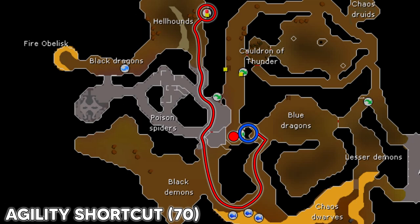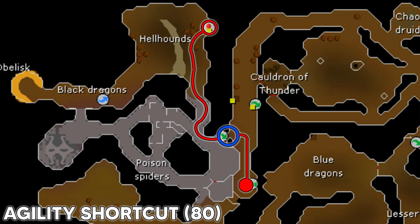The next method is the agility shortcut right next to the entrance to the Taverly dungeon — you need 70 agility to cross through this pipe, or 65 with a summer pie. Once through, follow the path past the blue dragons, black demons, through the poison spiders, and to Cerberus's lair.